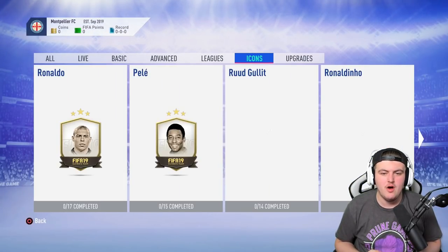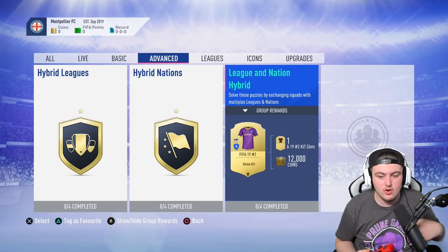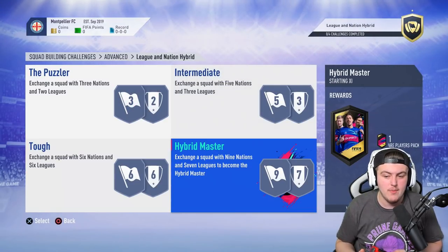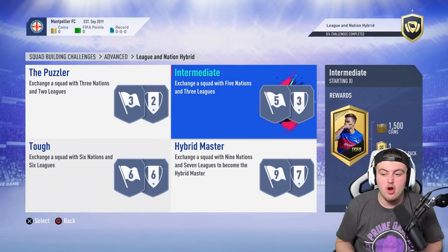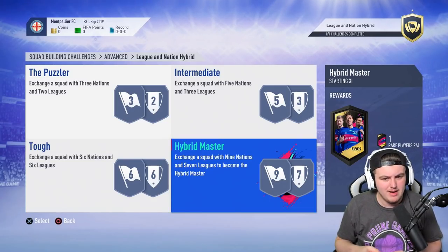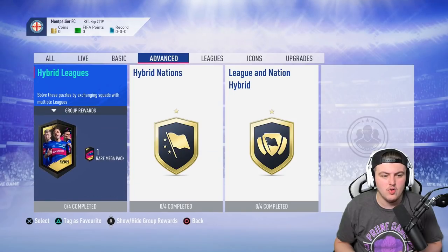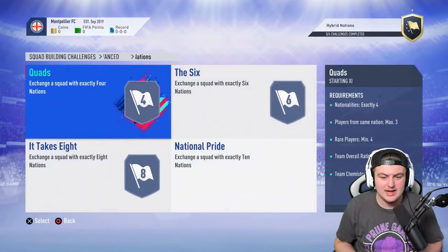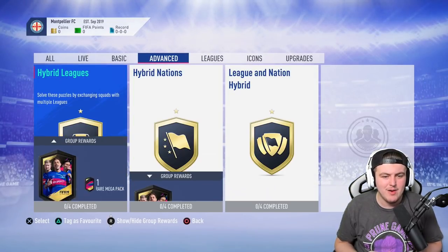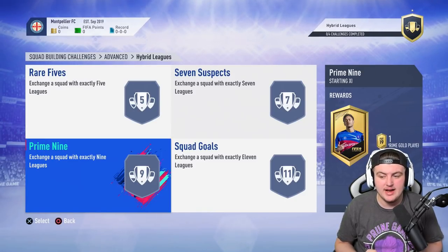We'll go over to the advanced SBCs where you'll find Hybrid Leagues, Hybrid Nations, and League and Nation Hybrid. For League and Nation Hybrid, you get yourself 12,000 coins in the kit. The big pack in the rewards is the 50k pack for Hybrid Master. You also get a Mega Pack, a rare gold pack, 1,500 coins, and a premium gold players pack. For Hybrid Nations, you get a rare Mega Pack, premium gold players pack, premium gold pack, Mega Pack, and prime gold players pack. For Hybrid Leagues, you get one rare Mega Pack, a jumbo gold pack, a jumbo gold premium pack, a Mega Pack, and a prime gold players pack.